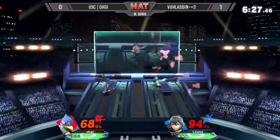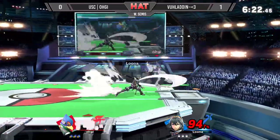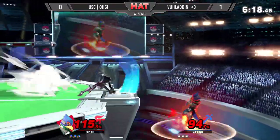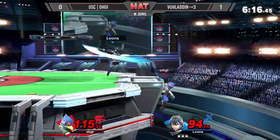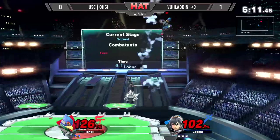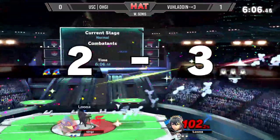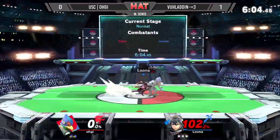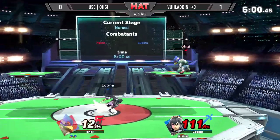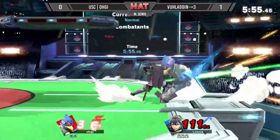Down air into the up air. Aladdin's landing option straight to a side-B — oh, almost got killed for that. Back to ledge. Great use of roll there. The up-tilt almost killed him. Just dash away, dash back, and come back with a better option. That's the up throw — look at that guy off the up throw, that was bizarre, but it worked.